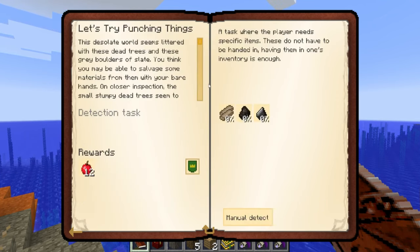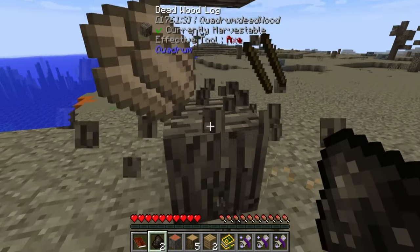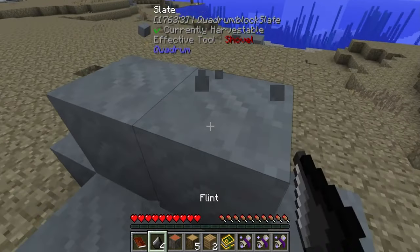All there is are dead logs that you must somehow repurpose into usable wood. The shortage of both good and natural material is a very real problem here, and thriving and surviving is a challenge. Although it's a slow process, the biomes will be very fruitful once you improve them from the ground up.